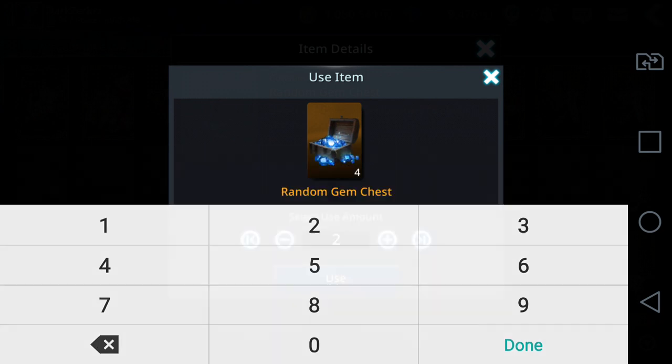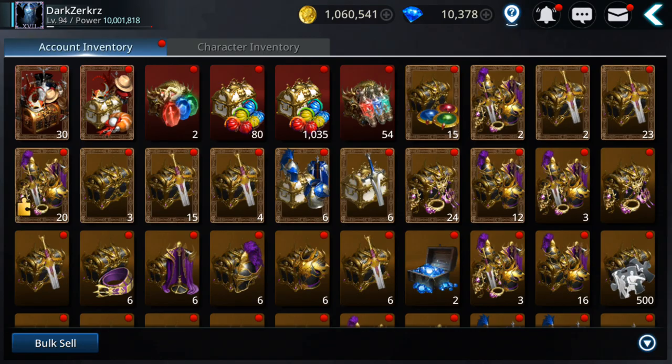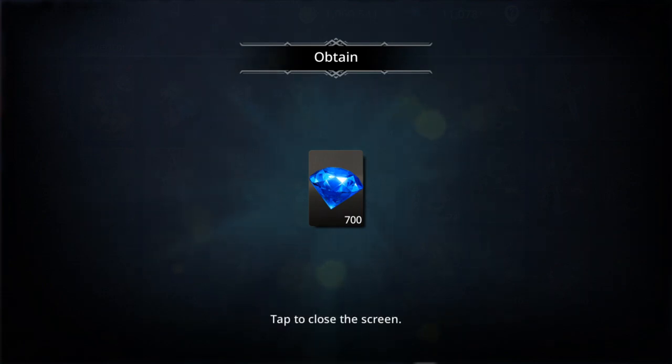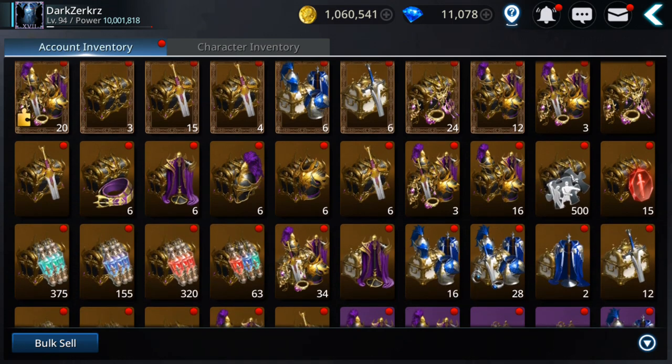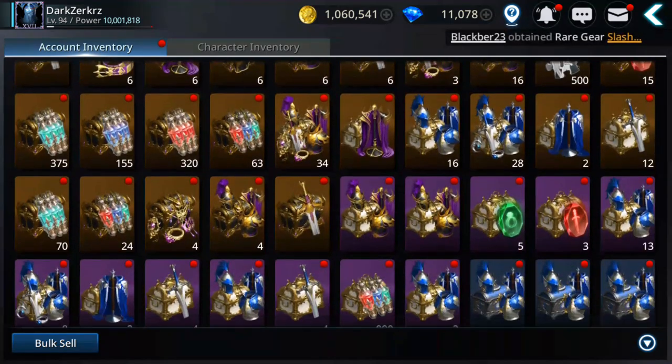Let's see — come on, 700. So I got around 6,500 to 7,000 gems total, which is good, not bad. Maybe you'll get better luck. Now let's try the costumes.